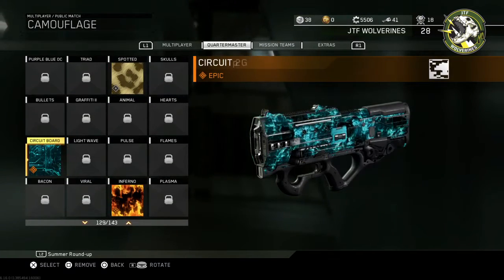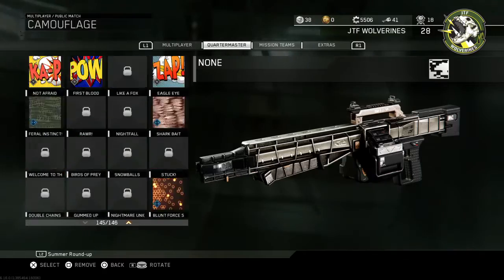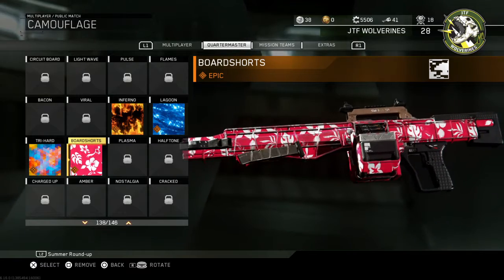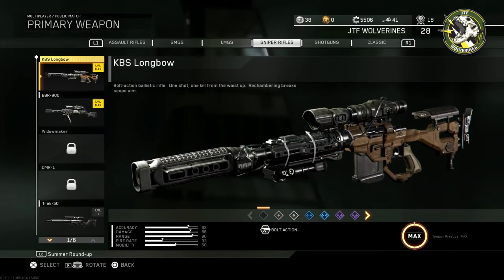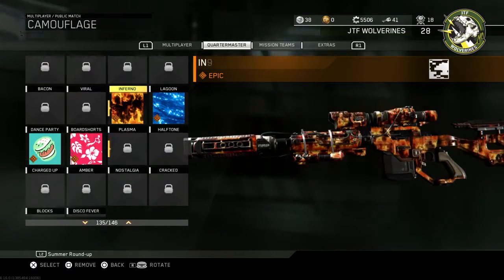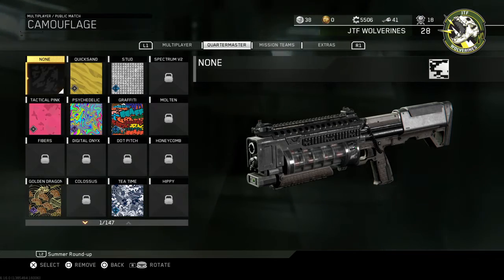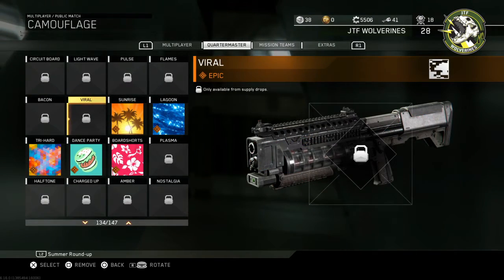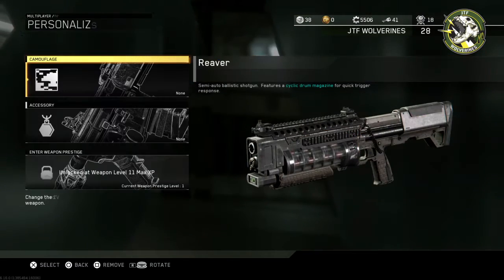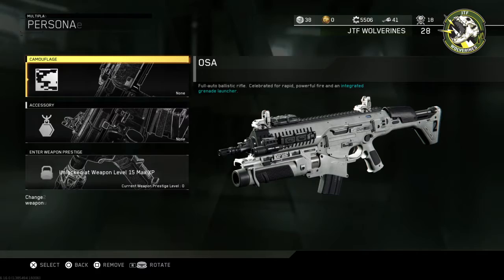For SMGs, Quartermaster — we just got Inferno, and I already had that one from a different update. For LMGs, Quartermaster — we got four, which is pretty good. I do like them; that one's all right, not great. Sniper rifles — camouflage Quartermaster, we got that one this time. It's decent, basically three camos you wouldn't have got without the summer event. For shotguns, we got all five I think — Sunrise looks pretty good.